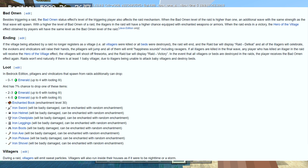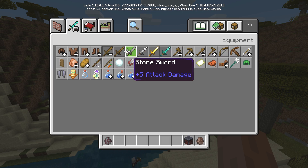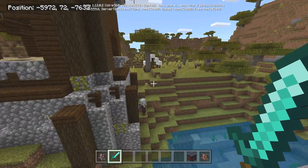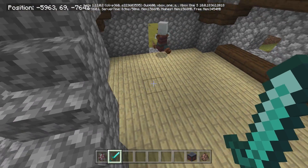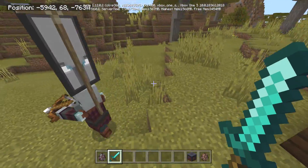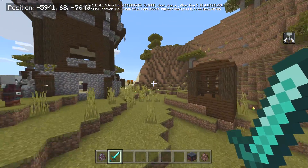During a raid, villagers emit sweat particles, won't trade, and stay in their houses. Let's demonstrate — we're going to grab a sword and trigger this naturally. We need to find the illager captain. There he is right here. This is the illager captain — when you kill this guy, you get the Bad Omen effect. You can see Bad Omen appear on screen — that is the start of all the trouble.